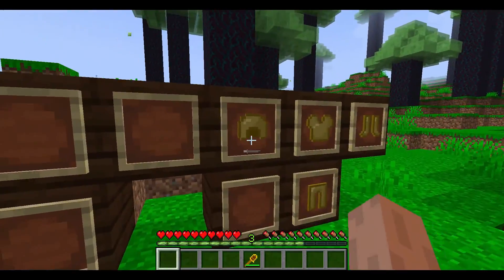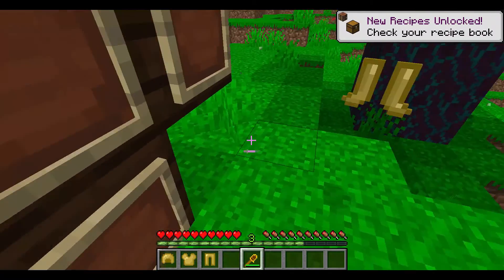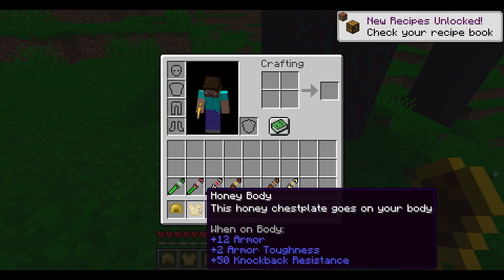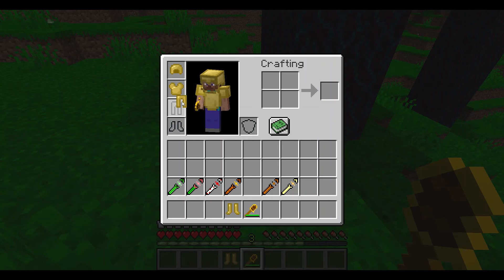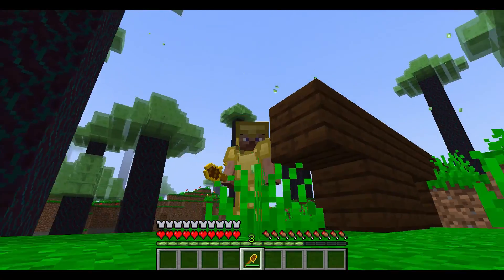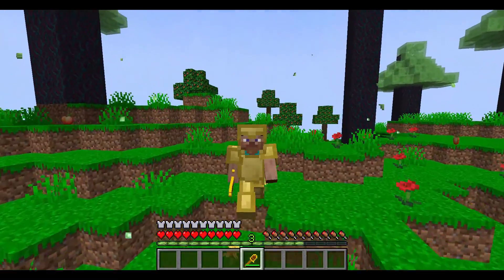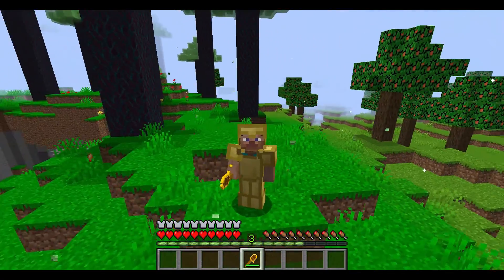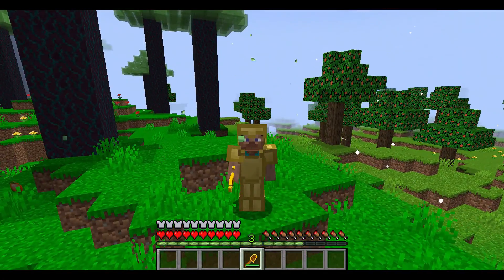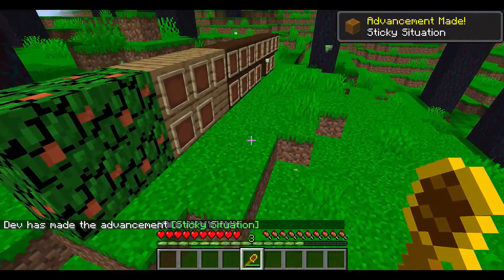Next is the honey armor collection: honey helmet, honey body, honey leggings, and honey boots. We can put all of these on and we look absolutely fabulous. These have the exact same durability, knockback resistance, and damage resistance as diamond armor, so I'm pretty strong.